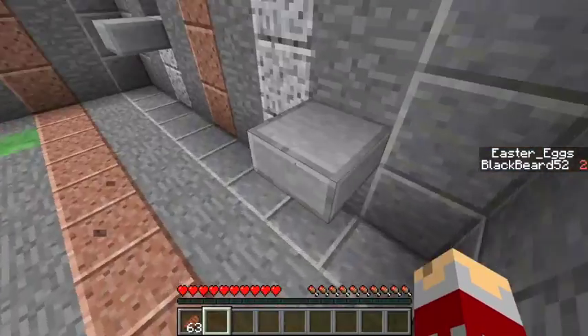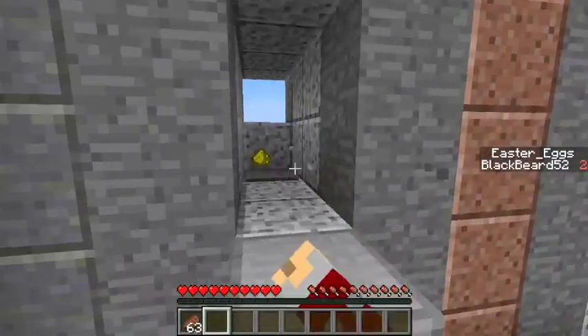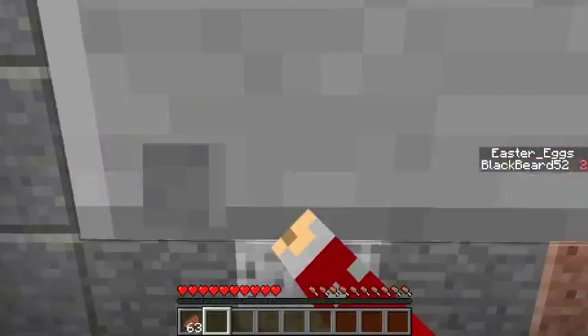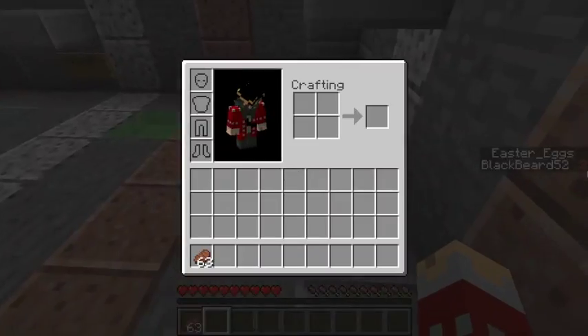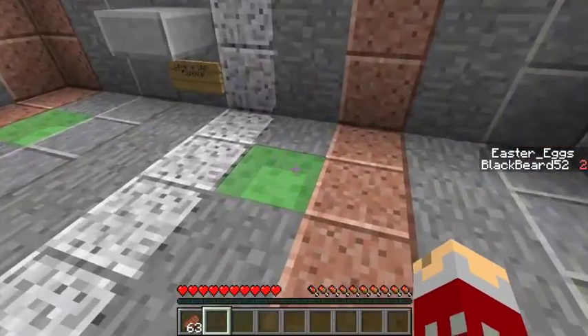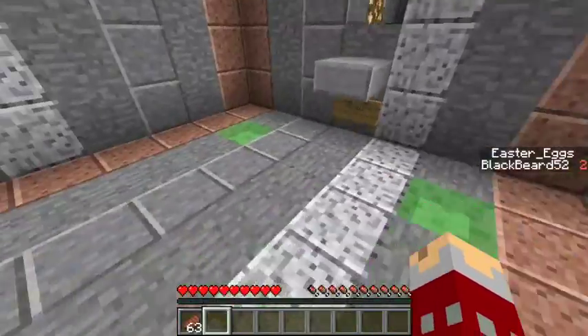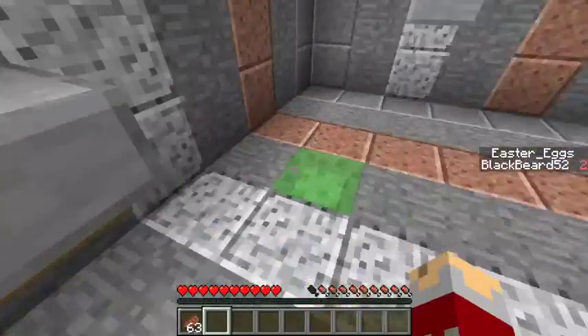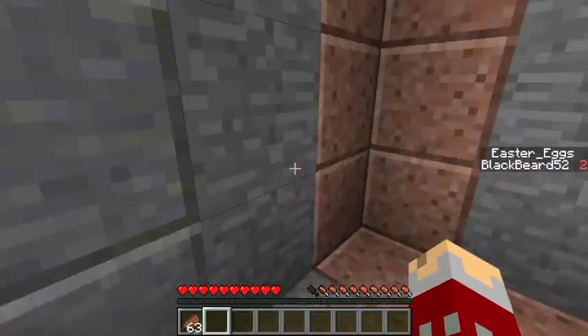So I actually went ahead and got up there once and then jumped down, but when I was up there I stepped on that pressure plate and it got me the second Easter egg right there. And it turns out I didn't have to go up there to complete the level — it's something to do with these slime blocks and getting up there.